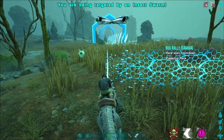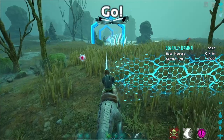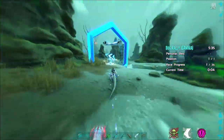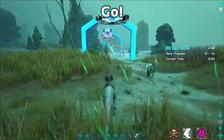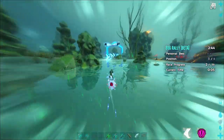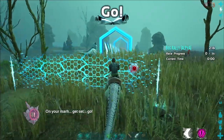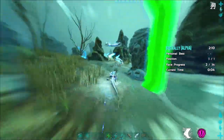After the patch, Gamma difficulty of Bog Rally can be completed in up to 5 minutes and 40 seconds — honestly an obscene amount of time, you don't need that long. At Beta difficulty it's 2 minutes and 50 seconds, and I was able to complete it on my first go with several mistakes. For Alpha difficulty you're given 2 minutes and 15 seconds to complete the mission successfully.